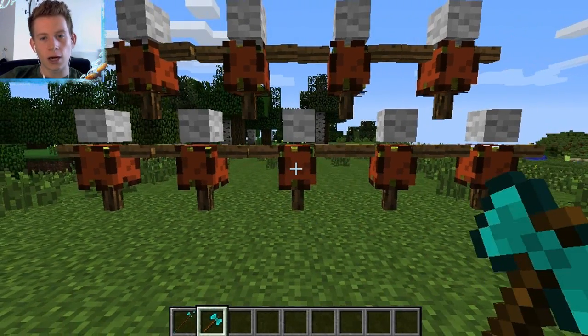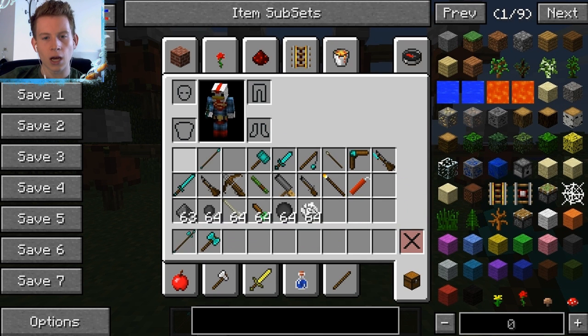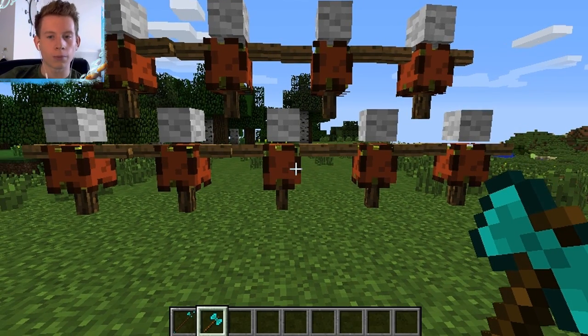The diamond battle axe does a lot of damage. It's crafted like so — all the crafting recipes I've failed to show you so far are all on the website. They're very simple, not too complicated like you see in some mods.